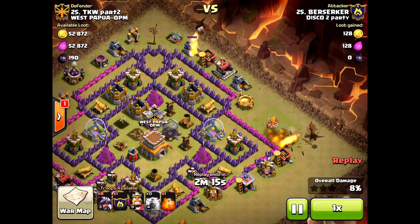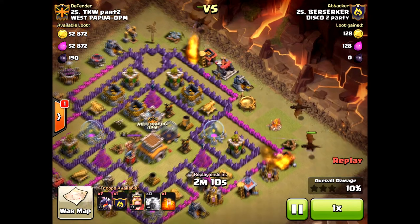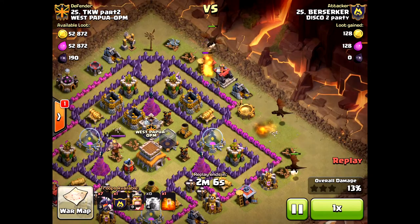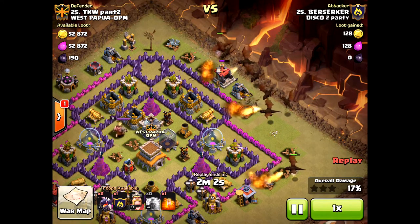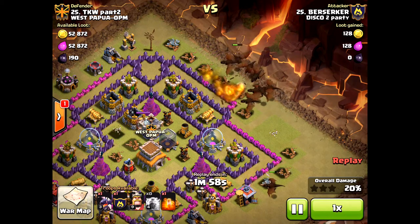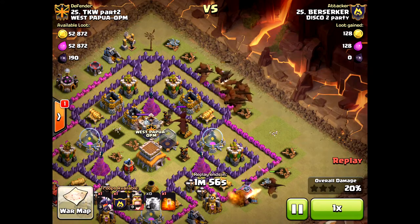That archer tower is going to start hitting the dragon. Maybe he could have dropped another dragon to funnel a little faster — two on each side — so they'll go in there faster. But now he drops all his dragons and they are going in towards the center to take out those remaining air defenses.